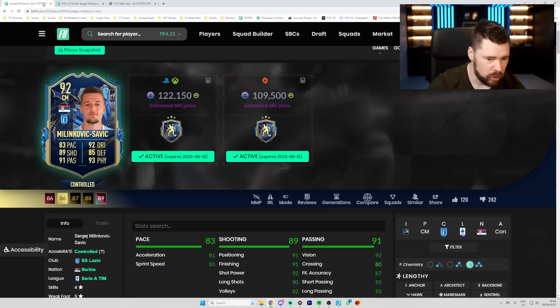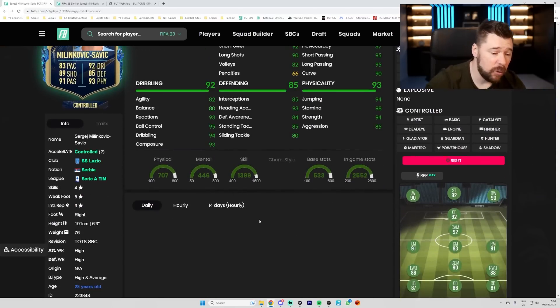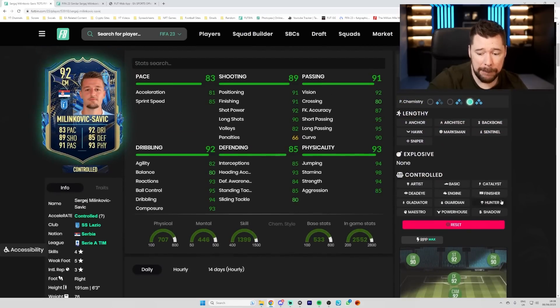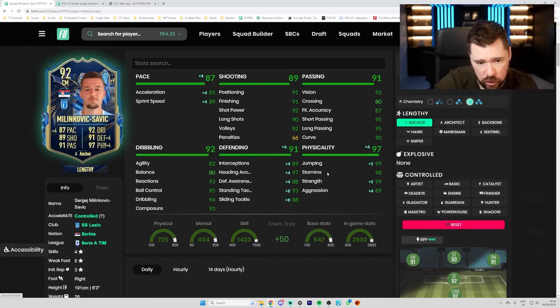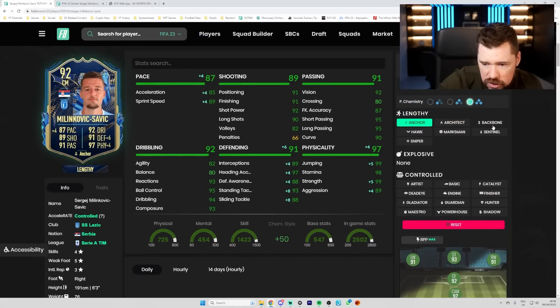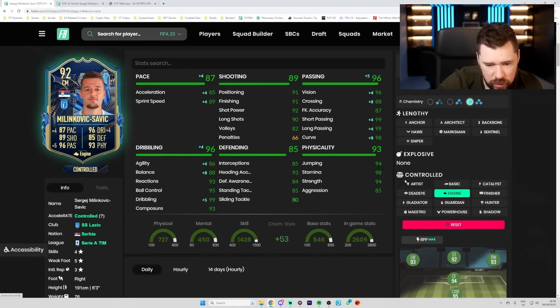I don't think 100k or so, whatever he's coming in at, is too bad. I feel like this is a card that will be broken in-game because he's massive, and big players are really meta right now. You do want to keep him lengthy so you do want to put an anchor on him. It doesn't look that great here — maybe you go an engine, but an engine is no longer lengthy unfortunately.